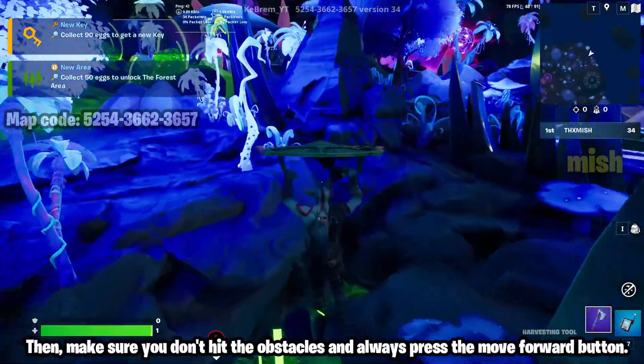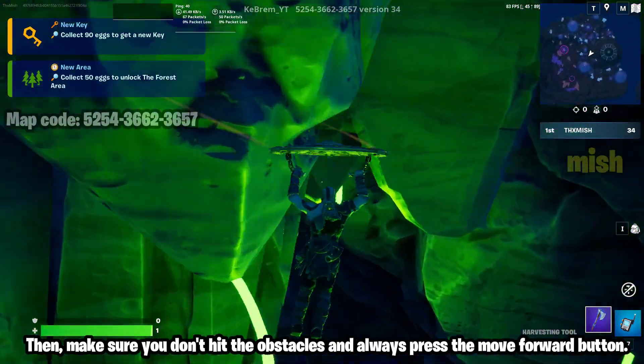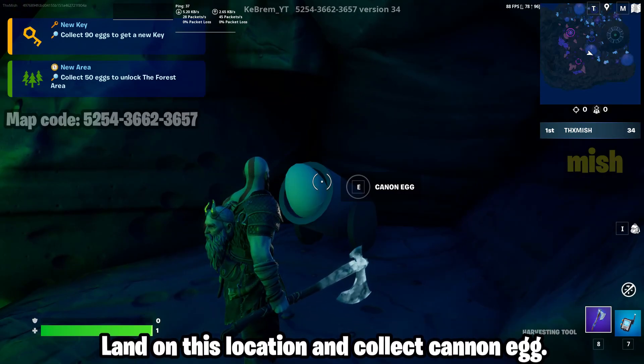Make sure you don't hit the obstacles and always press the move forward button. Land on this location and collect the cannon egg.